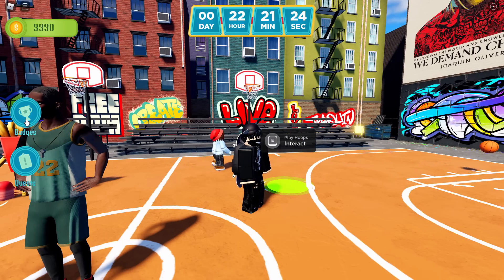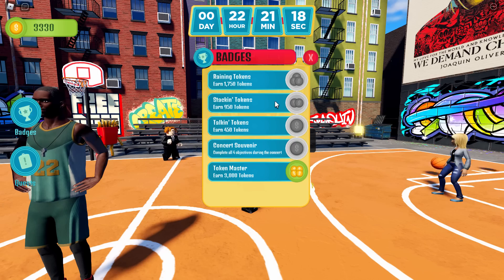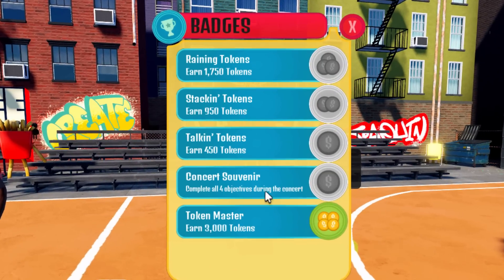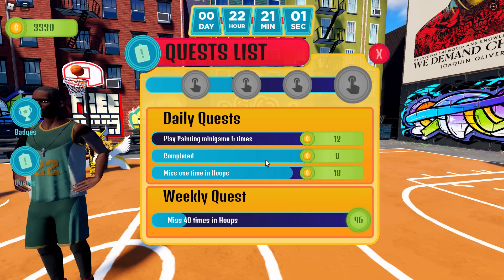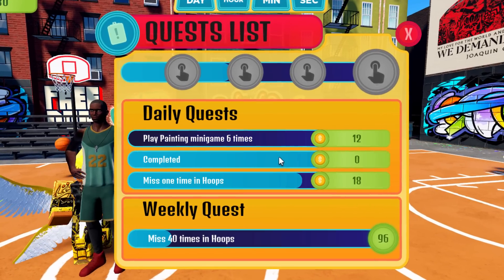There is actually a badges menu — if you click on it, it tells you what badges you have. Currently it's not loading in for me. There is something else called the Concert Souvenir: complete all four objectives during the concert. But the concert's not out yet, so I can't do that one. There is also a quest thing which I think gives you coins, so if you want to use that to get yourself more tokens, I guess you can.